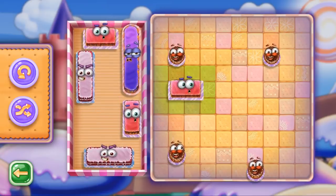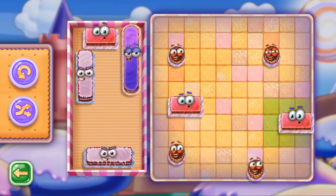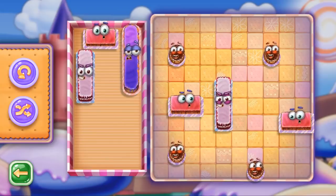You have 4 small 1-cell cakes, 3 slightly bigger 2-cell cakes, 2 3-cell cakes, and finally, the biggest and longest of all, the cake that covers 4 cells on the game board.